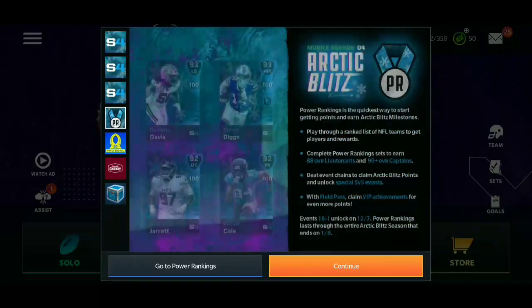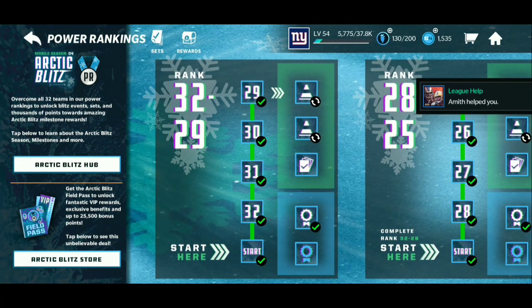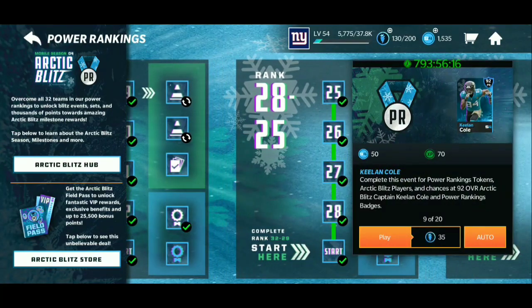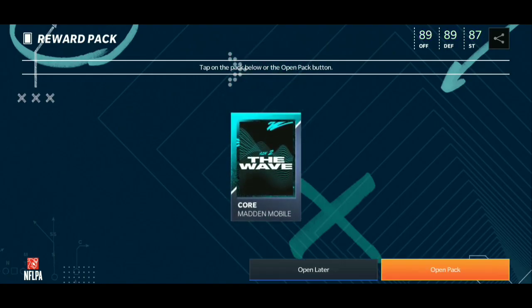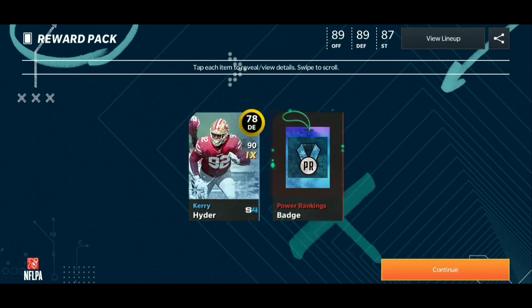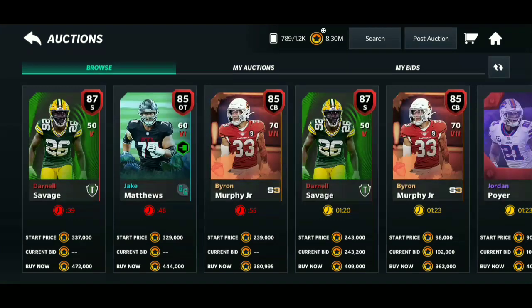Pretty much all around a decent little promo — copy and paste from the other two we got. What you want to do is go into the power ranking, and there are four events — play any one of them, it doesn't matter which. I'm going to auto one out for this video. You're going to get anywhere from a 77, 78, or 79. We're actually getting two cards in this pack. I got a 78 overall which goes for at least 40k, because these gold cards are pretty expensive. I also got a power ranking badge, which is pretty nice.